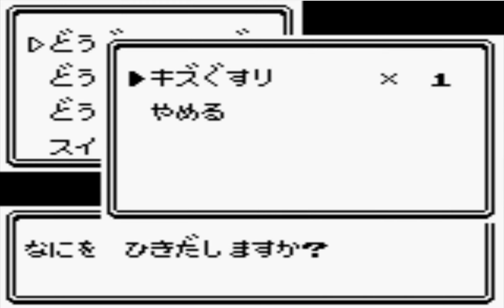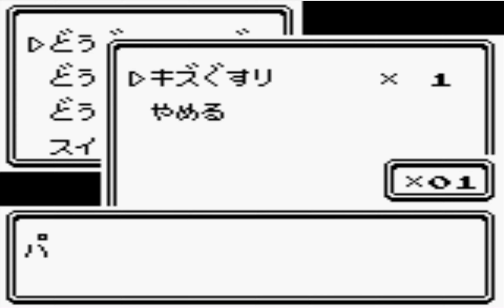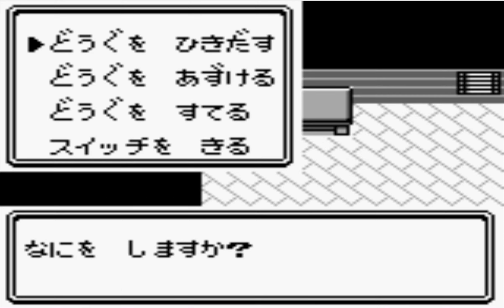Is there a potion in here? So potions are apparently 'kizugusuri.' 'Hikidashi masuka' — I think that means 'withdrawal item,' like do you want to take out an item? Nothing else. Let's get out of there.